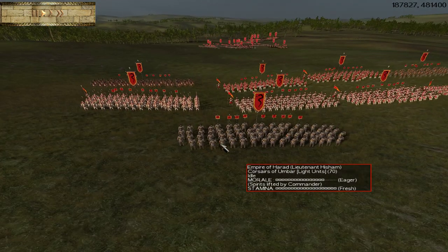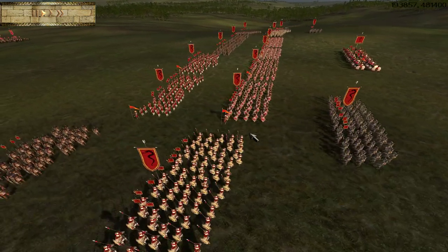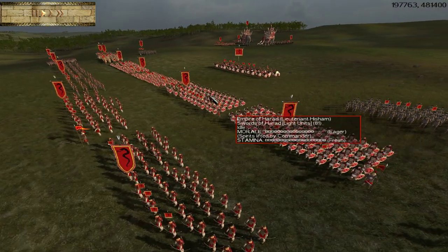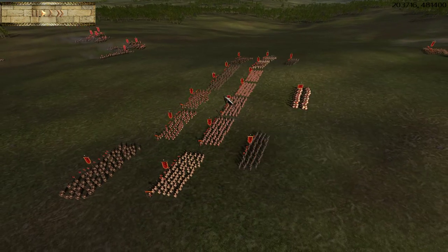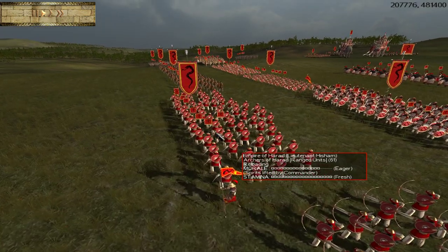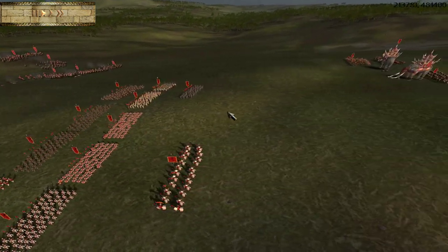And following them up on the flanks, Corsairs of Umbar. These guys have no shield, and they are a very solid unit in melee, but there's no sense in leaving them around the front lines to get shot. For the front lines, we do have four units of Swords of Harad. These guys have javelins as well as swords, so we want to make sure they are set to fire at will. And then we've got various archers bringing up the front line — Archers of Harad, who can use flaming ammunition, and Corsair Archers, which cannot.